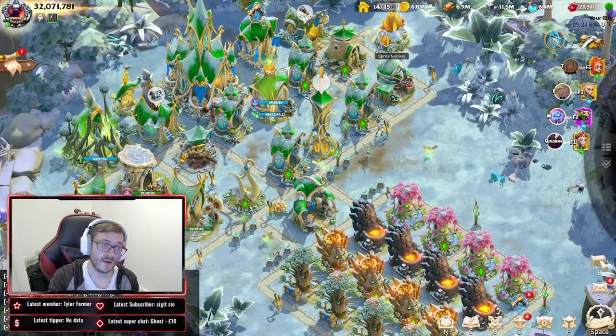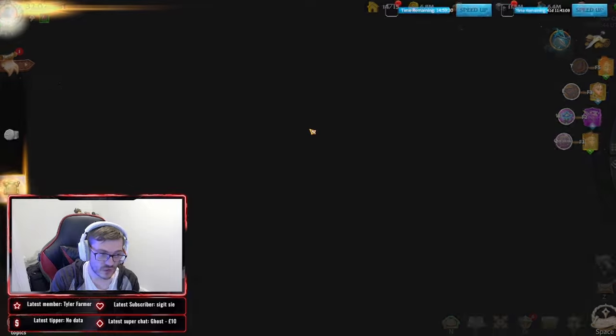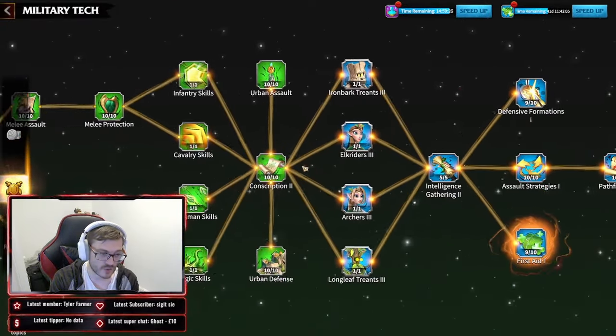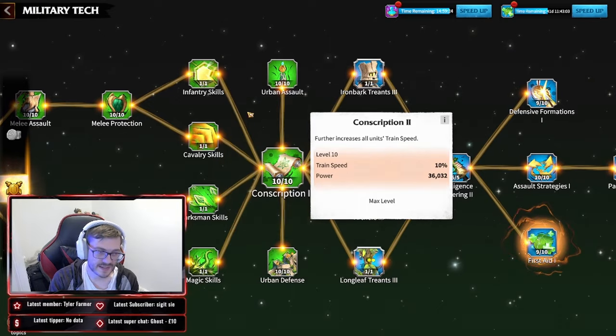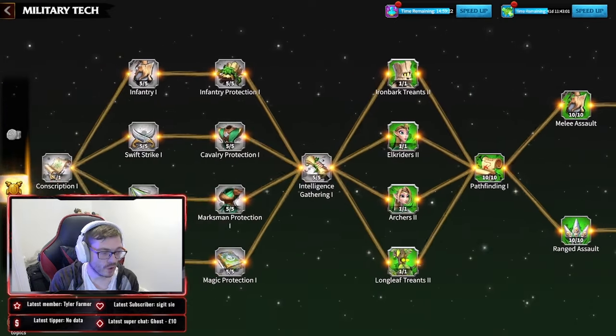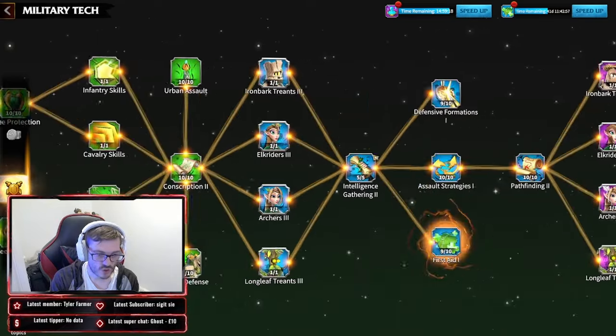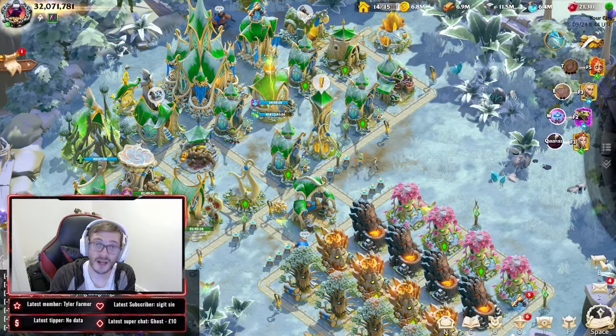If you go into the correct alliance with a training speed rune and training speed behemoths, you're going to be more effective at training troops. The last thing to make sure you've done is your war tech — war tech gives you Conscription 2, which is 10%, as well as your base Conscription which is naturally 10%. Make sure you've got all of those maxed out and then you're good to go.